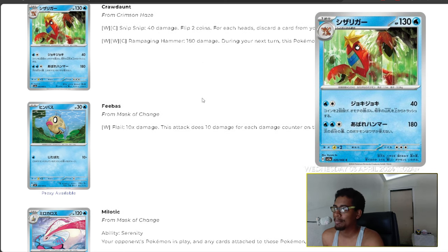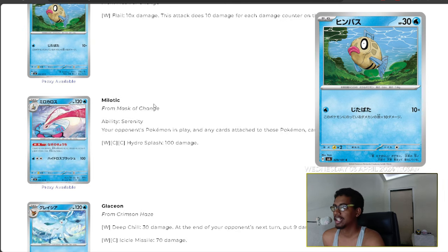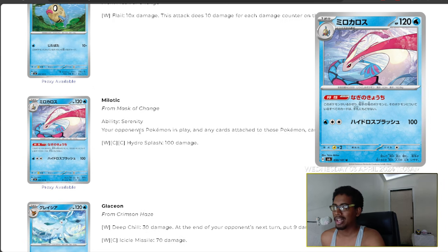We have Feebas with an attack that does 10 times damage for each damage counter on it — not great since it only has 30 HP, meaning it can do at most 20 extra damage. For a basic Pokemon, how many hits is Feebas even going to survive? This card seems unnecessary and pointless. Milotic has the Serenity ability preventing your opponent's Pokemon and attached cards from going to their hand, plus Hydro Blast for 100 damage. Still useless — these two cards will not be played.